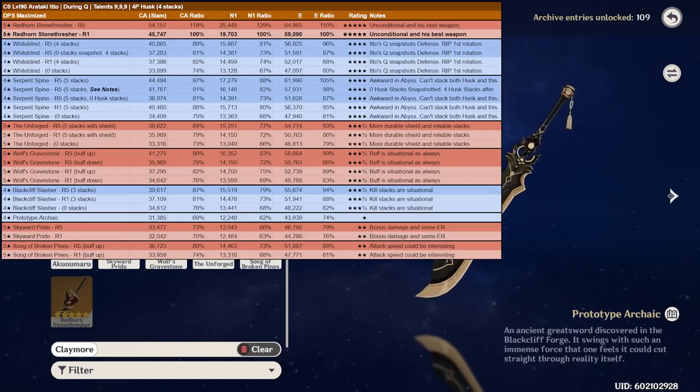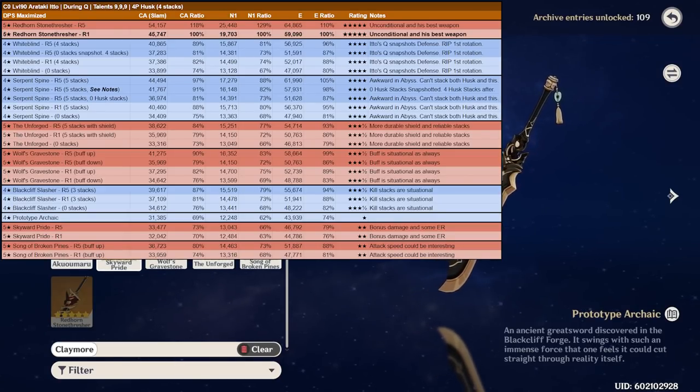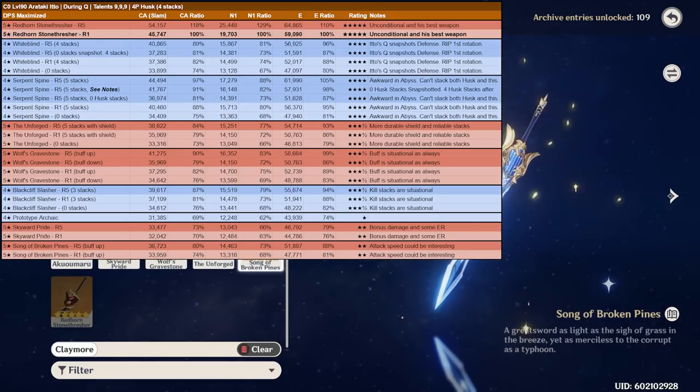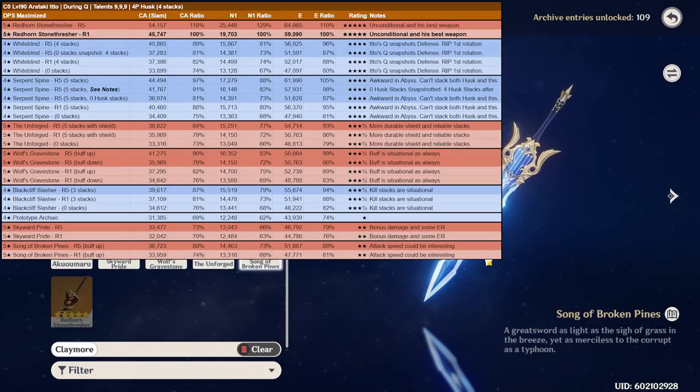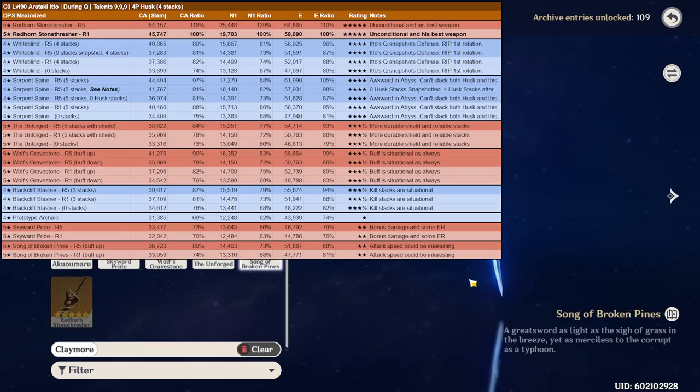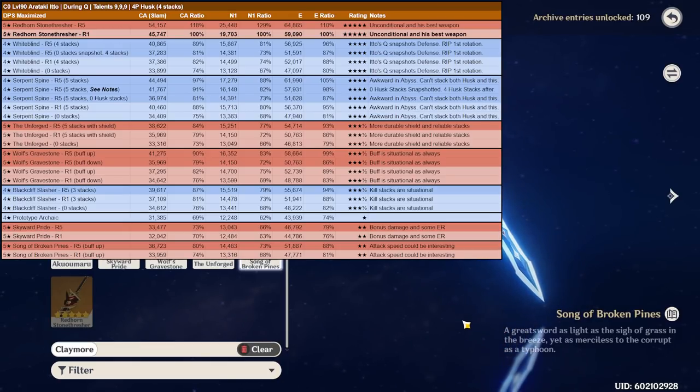As for other weapons — Prototype Archaic, Skyward Pride, Song of Broken Pines, and Royal Slasher — none of which I really recommend. The Song of Broken Pines attack speed could be interesting and fun, but it's still not competitive with the other options.